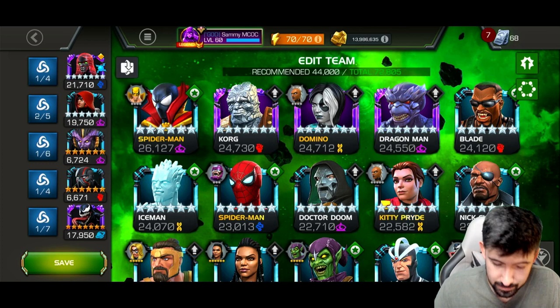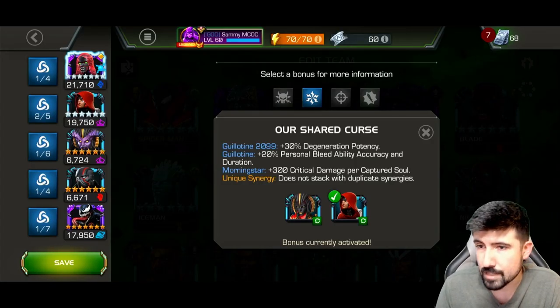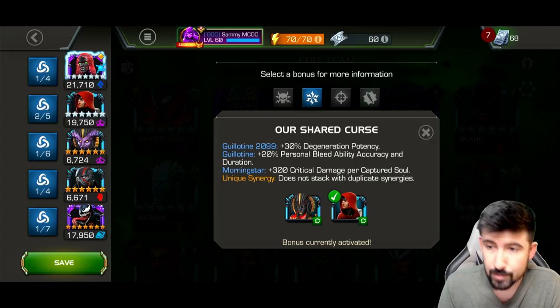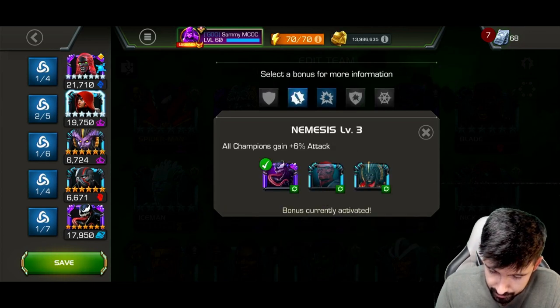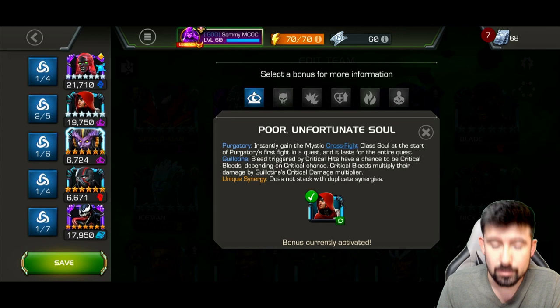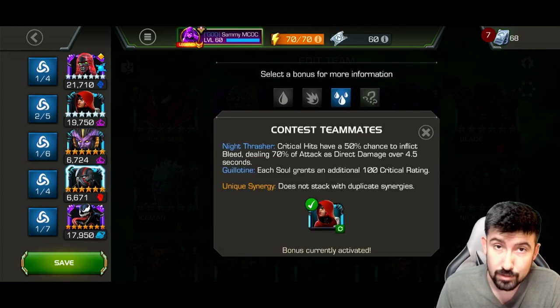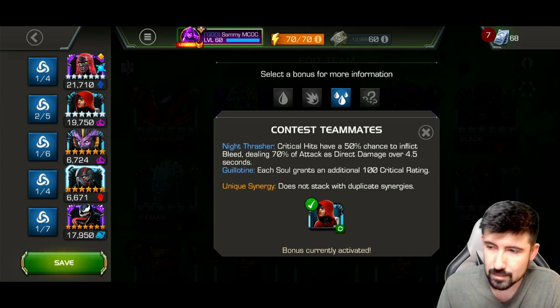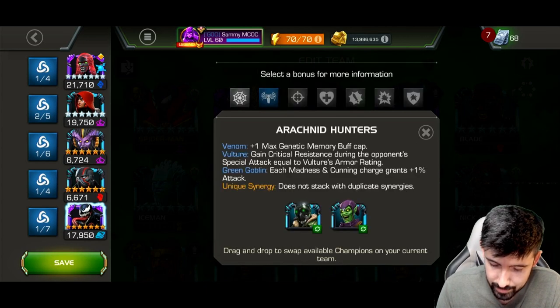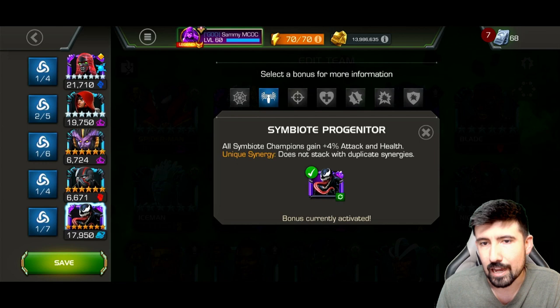I love this champion and I already set up a team for her. This synergy extends her bleed duration and accuracy by 20%. A couple synergies boost her attack and critical rating. One with Purgatory allows her bleeds to be critical bleeds, which is pretty good. Night Thrasher gives Guillotine 100 critical rating per soul she has, and she gains those pretty quick, so that'll help a lot.